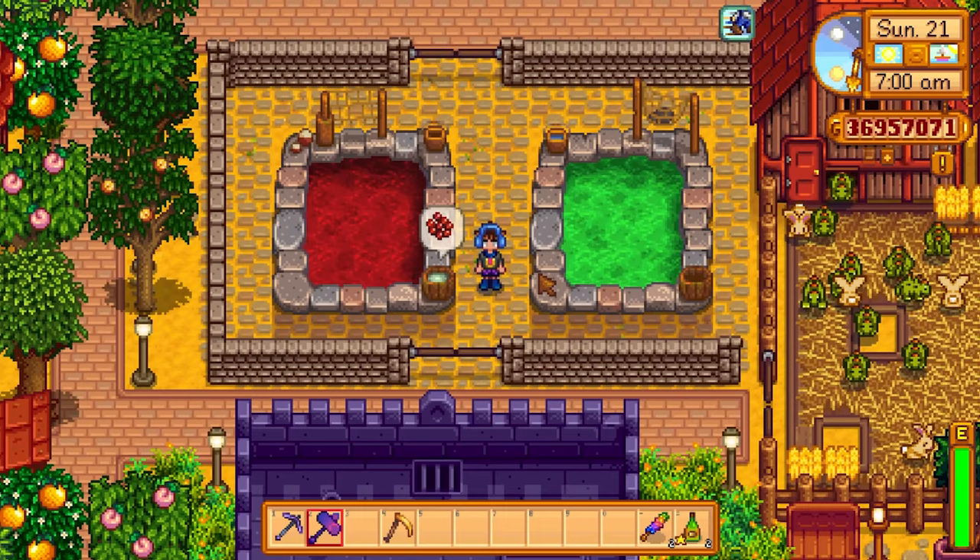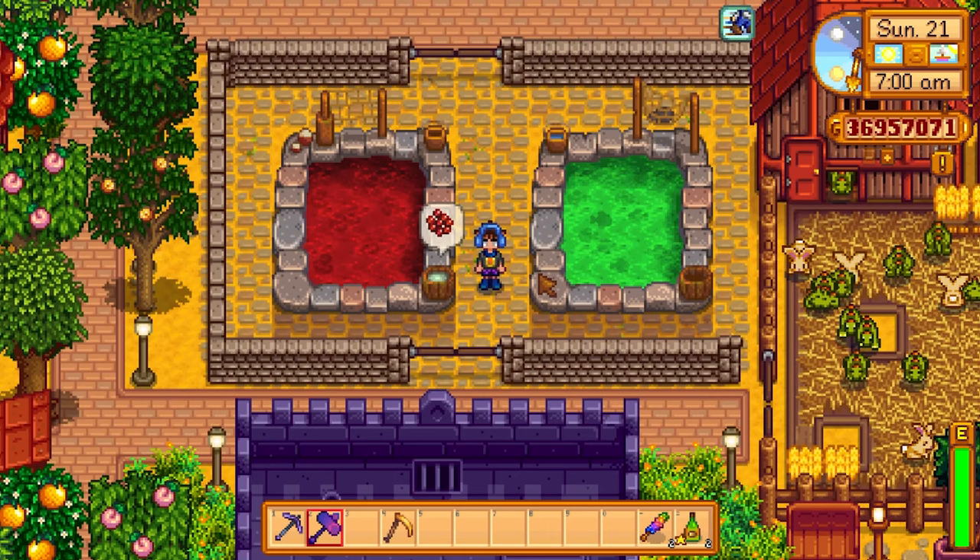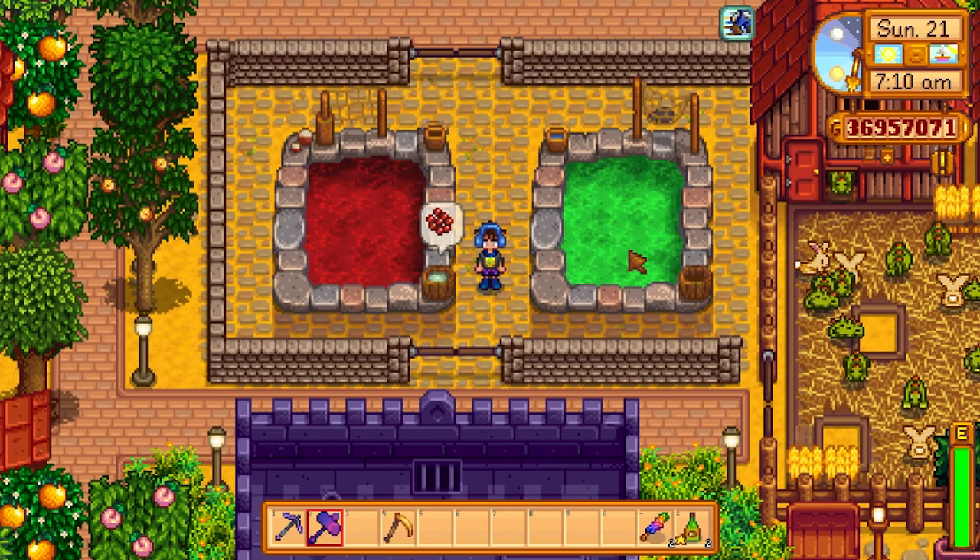The next thing to talk about is the lucky ring. You can pan this up from any of the panning points around the game, and the lucky ring gives a plus one to luck. You can stack two lucky rings, so if you combine two lucky rings with a magic rock candy and a key seasoning ginger ale, you have the maximum luck possible in this game, which is absolutely insane.